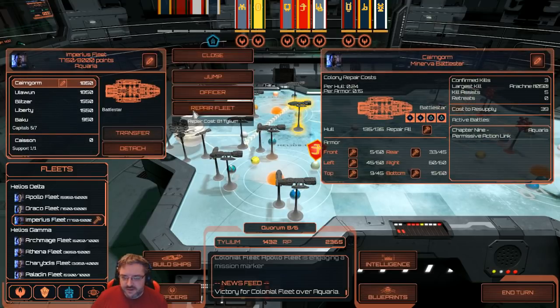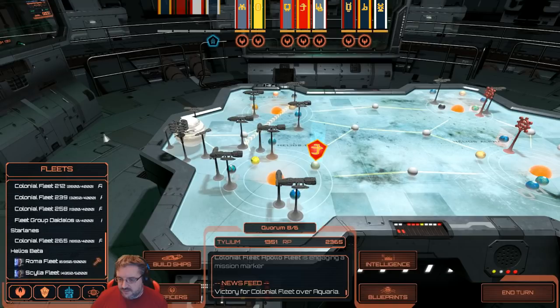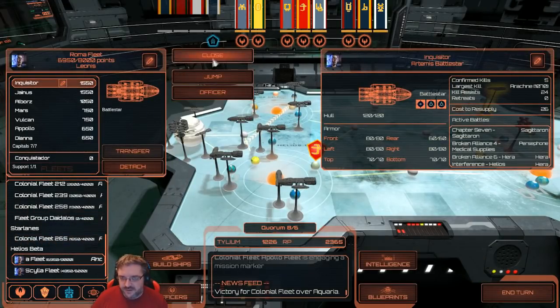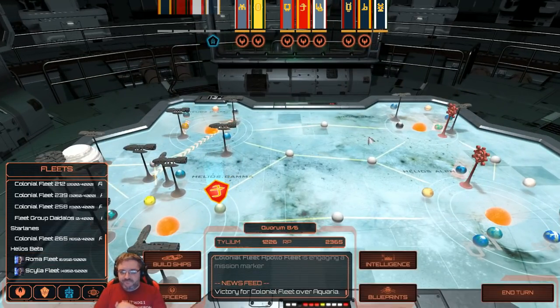Imperius needs a repair — okay, done. Roma needed a repair — when did that happen? Must have been a side battle. So there we go. My brief explanation at the beginning of the video: I understand your frustration, it's the way I play. It's just the way, unfortunately. It may not be the most efficient way for the game, it might not be the way you would play it, and I apologize for that. But this is the way I'm going to do it.